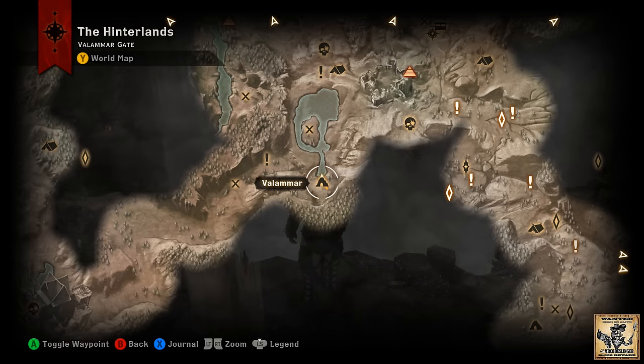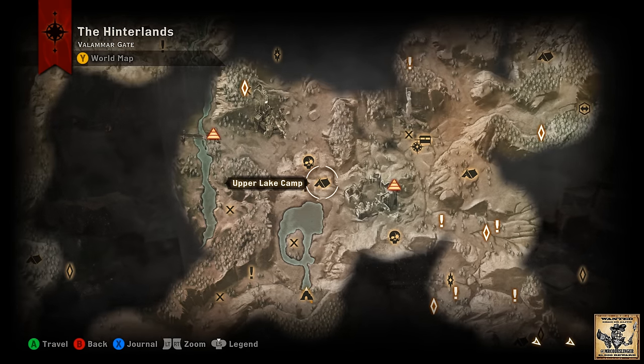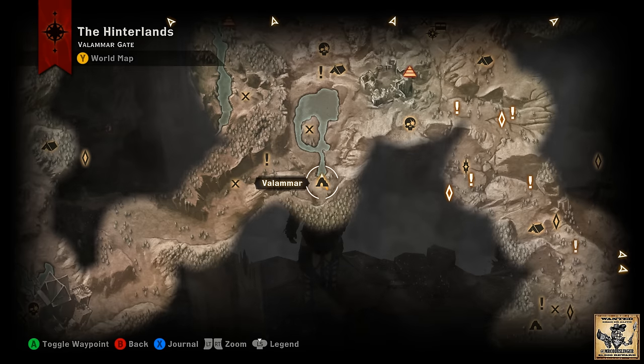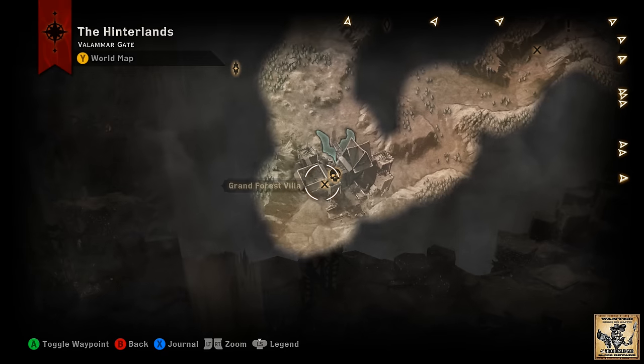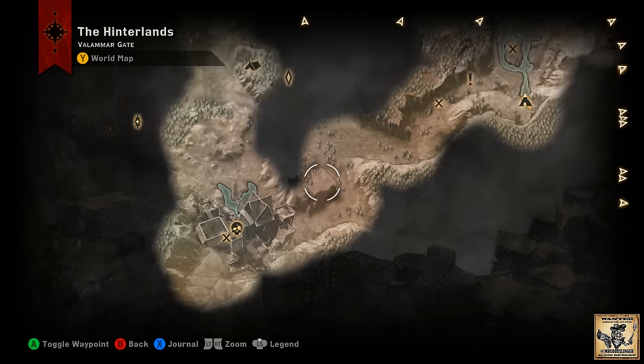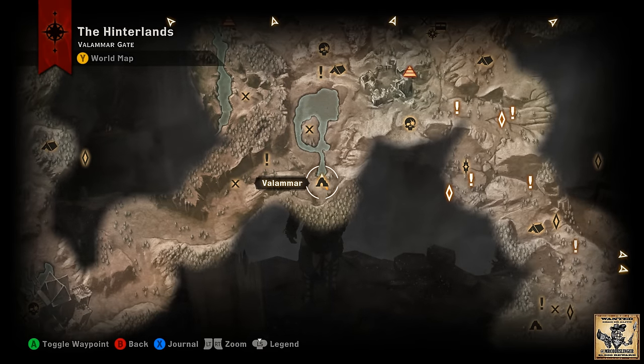Our twelfth and final piece of the fall mosaic is going to be out in the Hinterlands inside Valimar. Head to the Upper Lake Camp, make your way around and up towards the lake, and you'll find yourself near this cave. If you haven't been here before, the door is likely locked — you get a quest when you touch it called Deep Trouble. The quest directs you down to the Grand Forest Villa, also known as the Mercenary Fortress. Kill off the leader of the mercenaries and in his office at the top of the villa you'll find a key to get into Valimar. If you're still having trouble tracking that down, check the video description — I'll put a link to a video that shows you how to get the key.